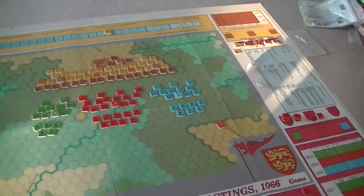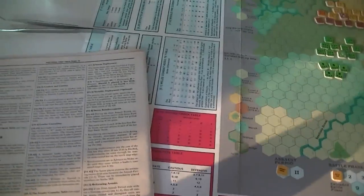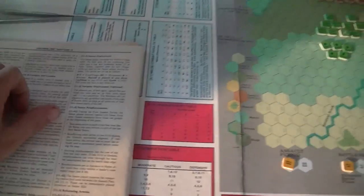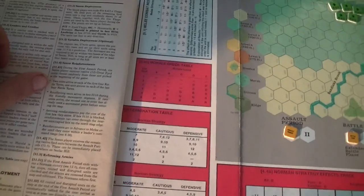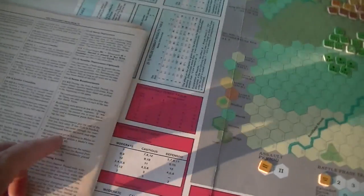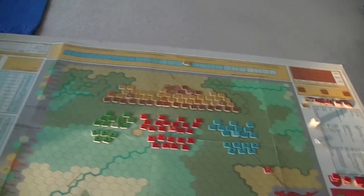We've already set up according to the initial deployment, done by little markers telling you which units go where — an old SPI trick. There's an option to do a variable deployment where you don't have to put them in the fixed positions. During the first assault period the Saxon player will be getting twelve reinforcements — two in each of the first battle turns and then one unit in the last four — arriving probably along the road.